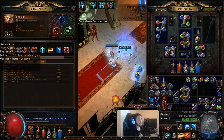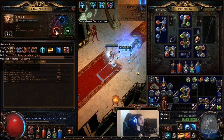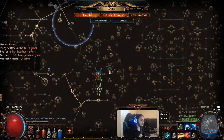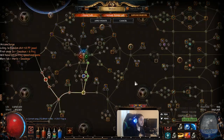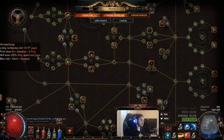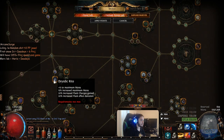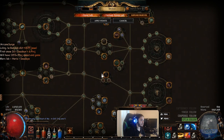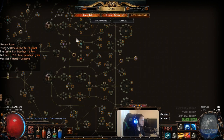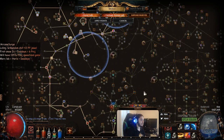One thing I'm happy about with Scion is that all my stats are basically perfect — I don't have to worry about stat allocation anywhere. One of the biggest goals is definitely doing Uber Lab, because it will give me access to the Ranger branch to grab nodes like Ballistic Mastery, Druidic Rite, Flash Freeze, Herbalism, Heart Seeker, another Jewel slot, and Phase Acrobatics.